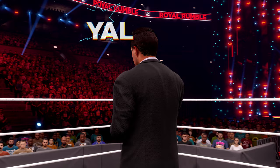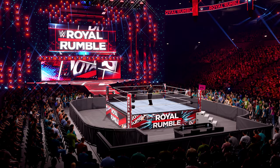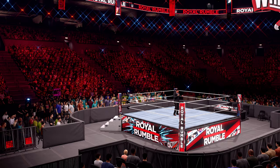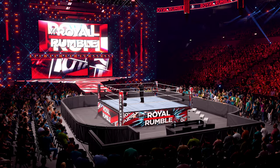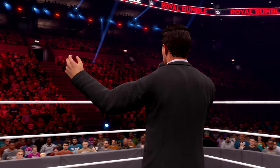The following contest is the Royal Rumble match. The two superstars that drew number one and number two will start in the ring at the same time. Other superstars will join in the order that they drew. This will continue until all ten superstars have entered the ring. Eliminations occur when a superstar is thrown over the top rope with both feet landing on the floor. The last superstar in the ring will be declared the Royal Rumble winner and go on to face the champion of their choice at WrestleMania.